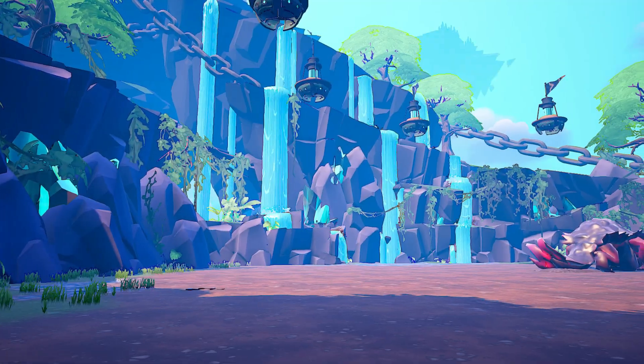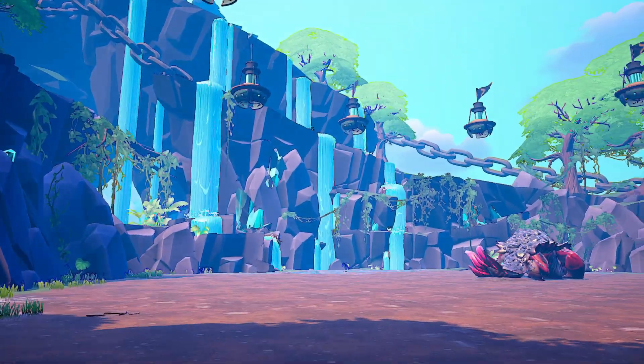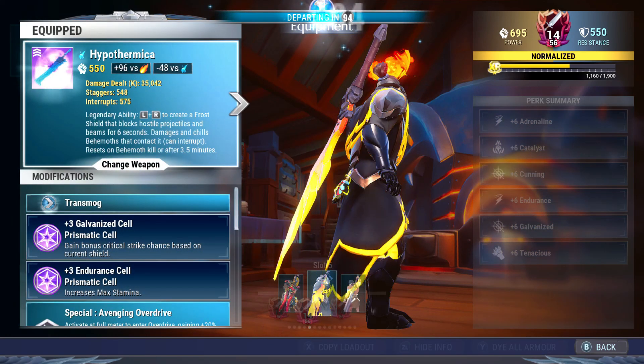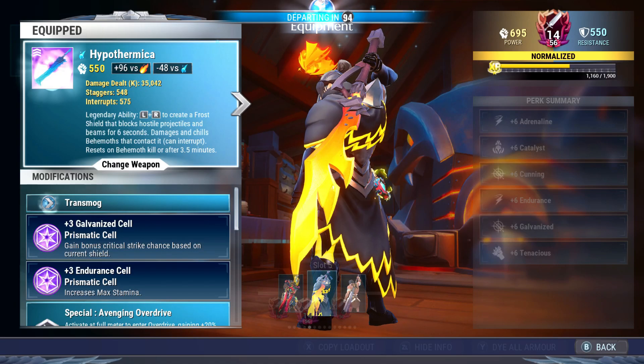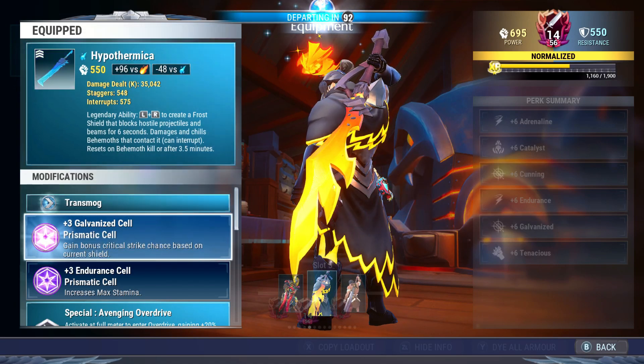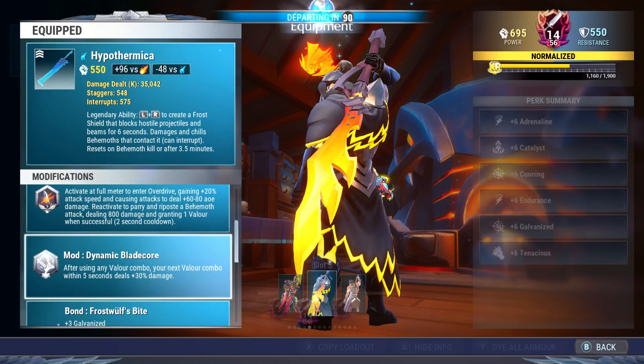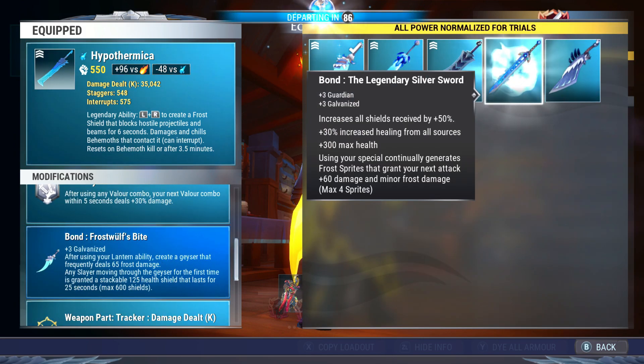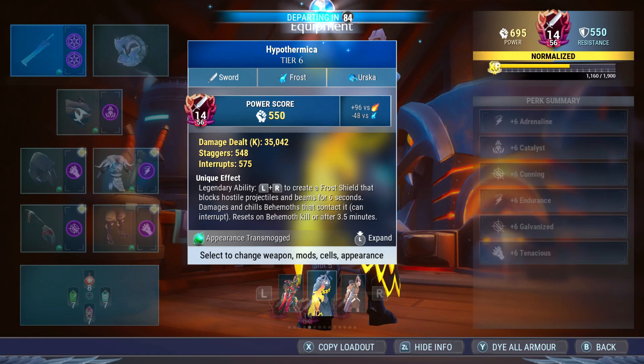Here's the easiest sub-5 guide and even the top 100 for this week's Firebrand Cherub Trials. The build I will use is Hypothermica — I put Galvanized and Endurance cells in there, special Avenging Overdrive, mod Dynamic Blade Core, and the bond which is Frost Wolf Spite. You can also bond it with Legendary Silver Sword if you have it.